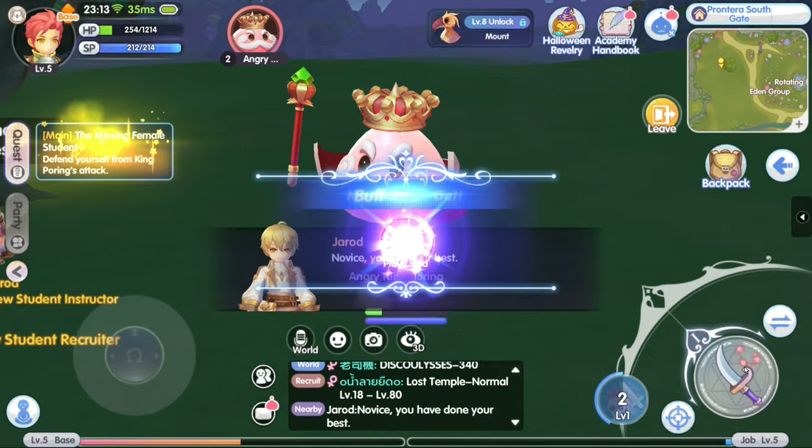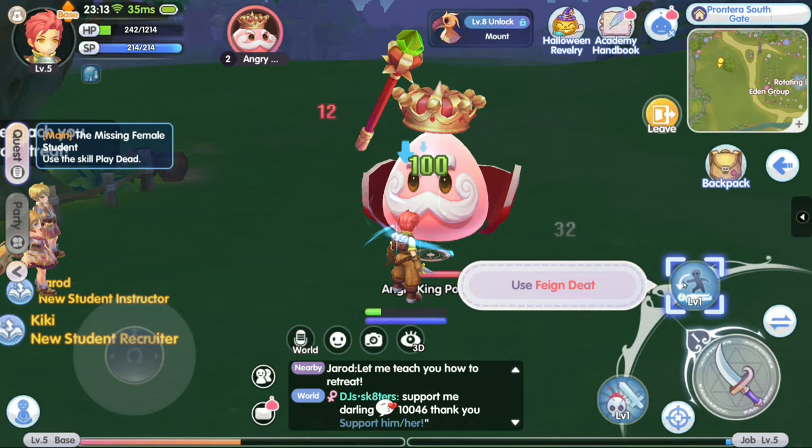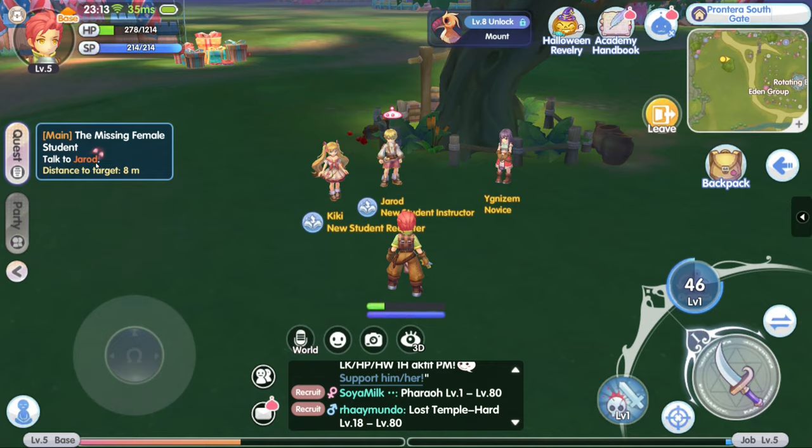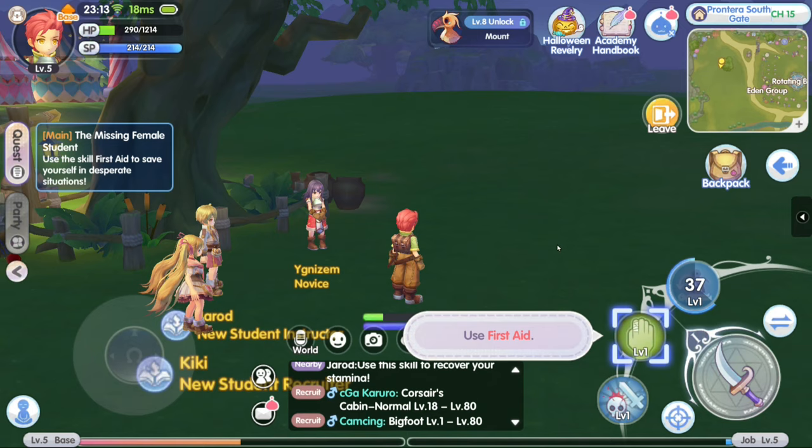We're gonna die. We're dead. Run away, you king poring. Skip this. Stand up. Talk to the slacker Jared. Skip. First aid — that leads us to the first aid tutorial. Use first aid. The first aid here is much better than first aid in the original game. I remember I kept spamming first aid and I'd lose a lot of SP.